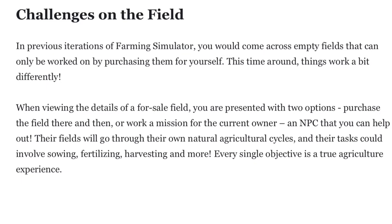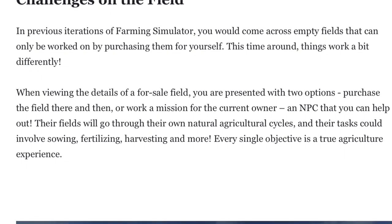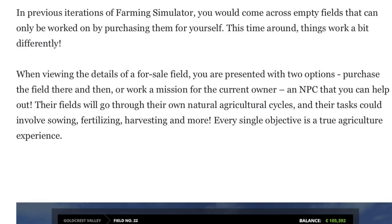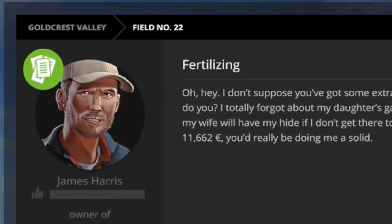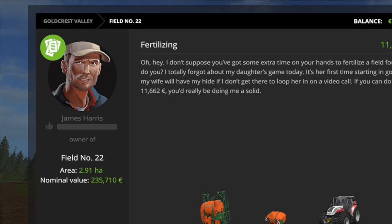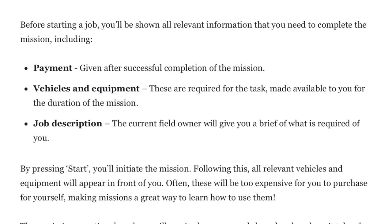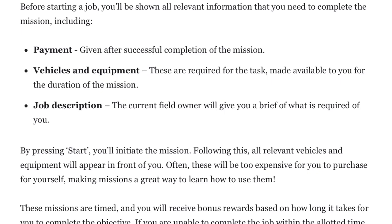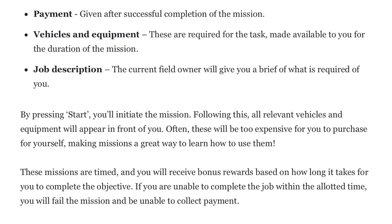Challenges on the field: In previous iterations of Farming Simulator, you would come across empty fields that can only be worked on by purchasing them for yourself. This time around things work a bit differently. When viewing the details of a for-sale field, you are presented with two options: purchase the field then and there, or work a mission for the current owner — an NPC that you can help out. Their fields will go through their own natural agricultural cycles and their tasks could involve sowing, fertilizing, harvesting, and more. Every single objective is a true agriculture experience. Before starting a job, you'll be shown all relevant information that you need to complete the mission, including your payment, which is given after successful completion of the mission.